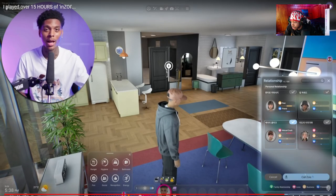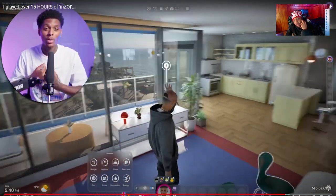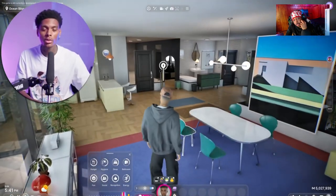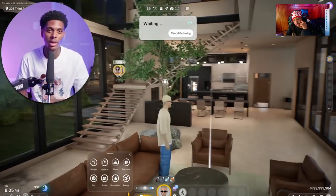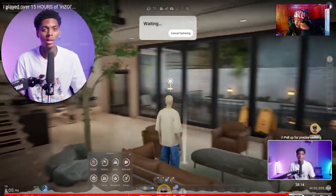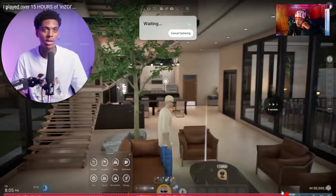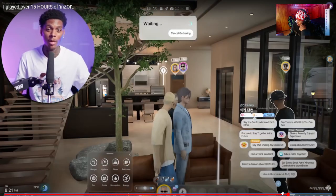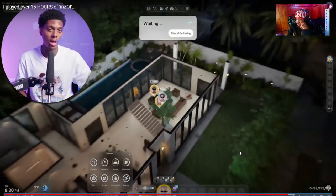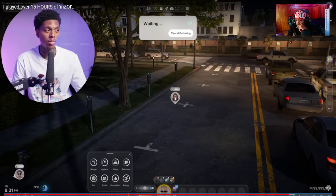Zois down the street — I could see the bubble on their head but they weren't coming over. That was only my experience with one Zoi though; when I used another Zoi it didn't happen as often. I mentioned it in the Discord and I think they may have updated it because it stopped happening. I was able to invite people over inside my home after initially having a problem.